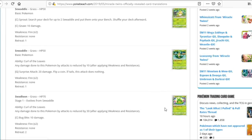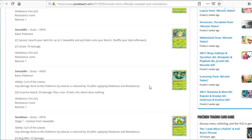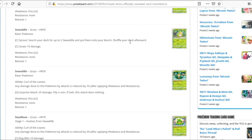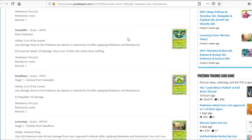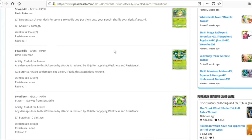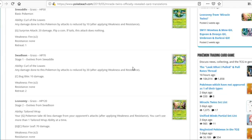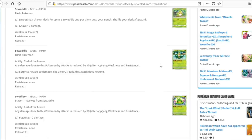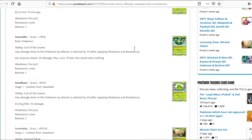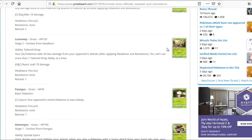Looking at the pre-evolutions: Swadloon has a Call for Family attack to search out two Swaddles, which is pretty good. The Swaddle with 10 damage reduction on itself seems like the preferred one. Swadloon has a 30 damage reduction attack. The pre-evolutions are decent but not enough to really impact this card's playability. Probably not a great card overall.